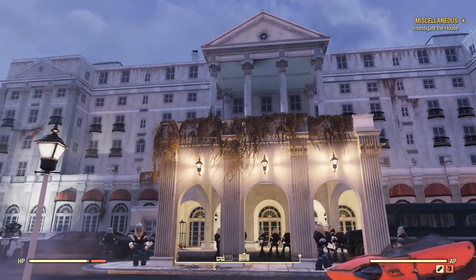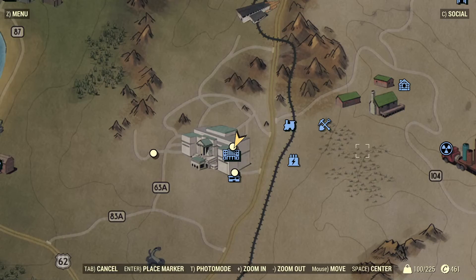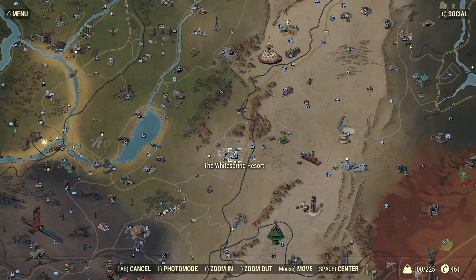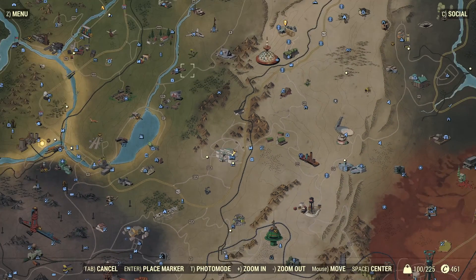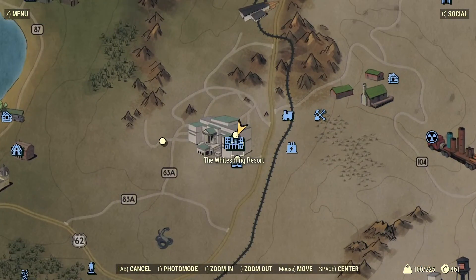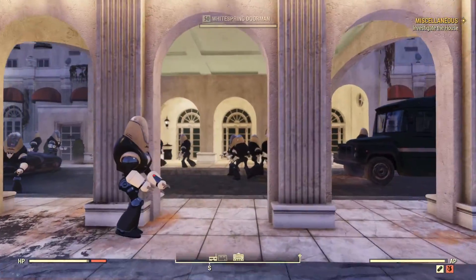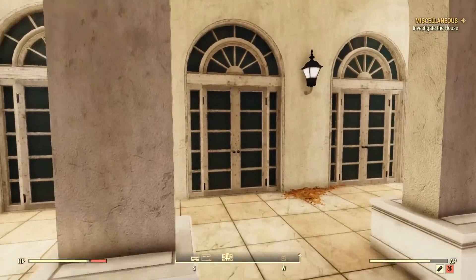Let's start this guide off by showing you where the plans for the Black Powder Pistol are, which will be sold to you by a vendor at the Whitespring Resort. Once you get to the Whitespring Resort, it's going to look a little something like this, and you're just going to want to follow the path I head on and come through the front door here.